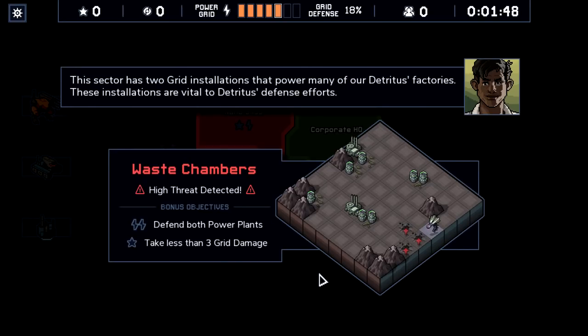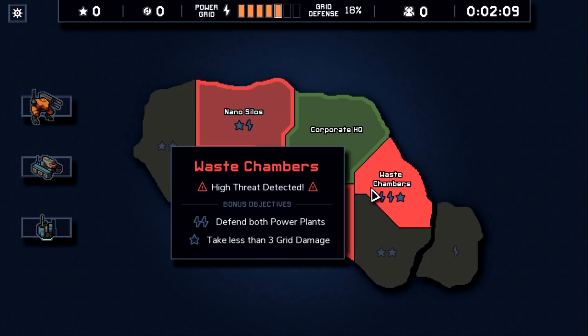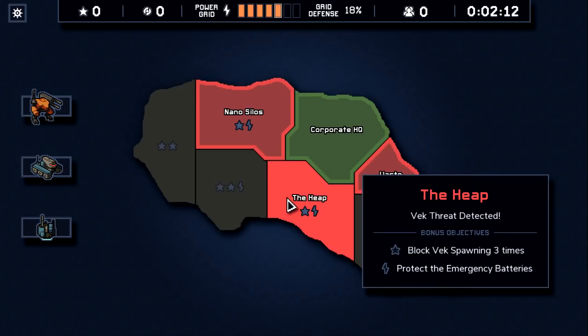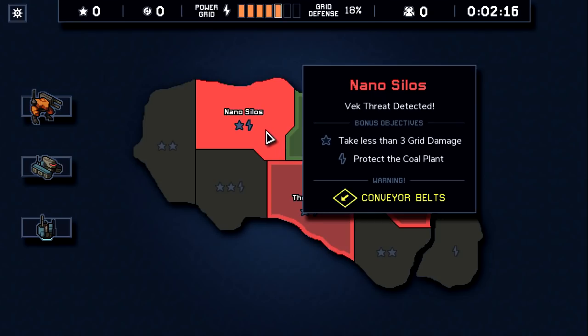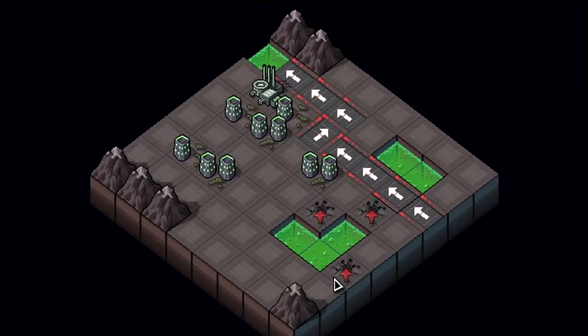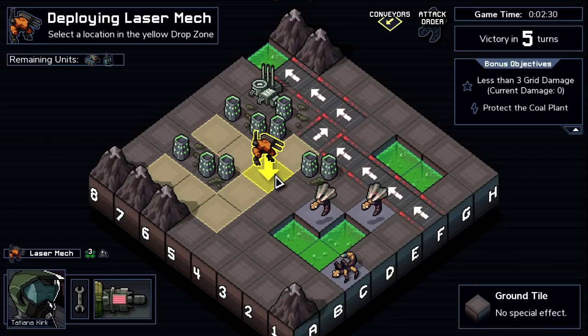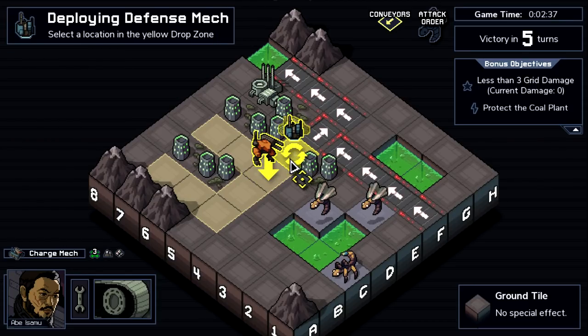Defending the power plants is probably a thing we can do. I'd like to get the two stars though — I want this mission, this mission, and this mission for money. We have to dig through if we want to get those two, and I don't know if I'll have time. Let's either block Vex spawns or play with conveyor belts and take less than three grid damage — we'll do that one. I haven't seen conveyor belts very much. A thing you need to look out for with this team is the beam can't stop, so some city arrangements make it very hard to use the beam without damaging yourself.